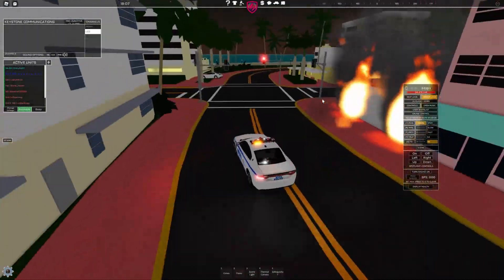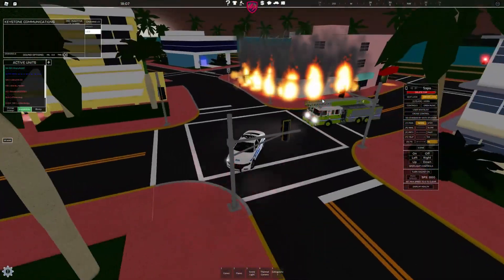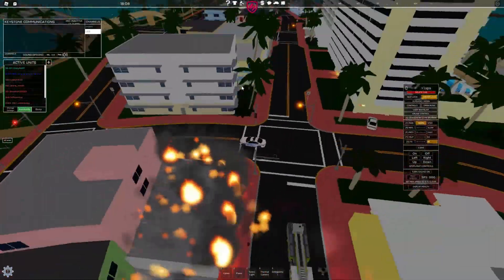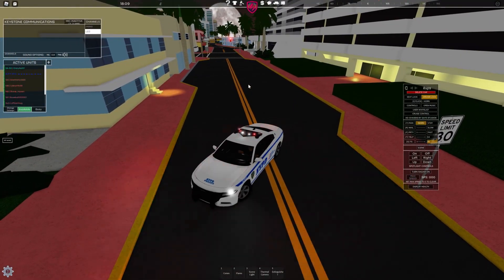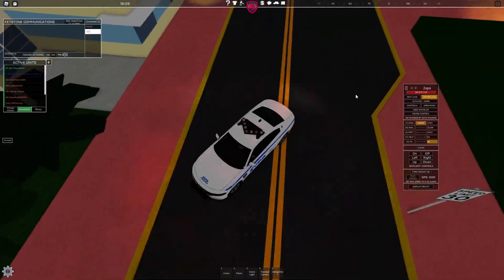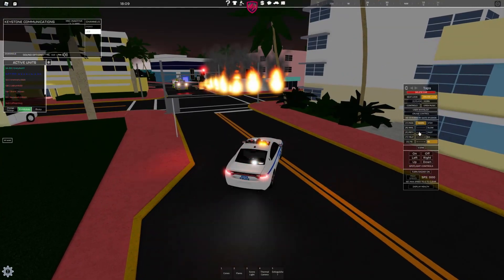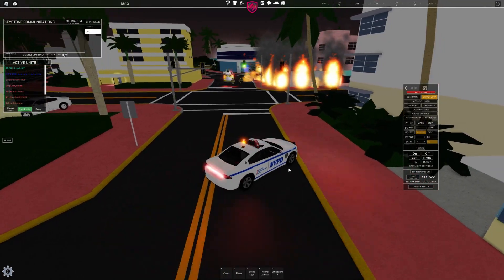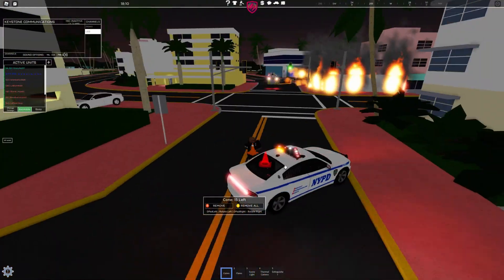We are on scene before the fire department is here. We're going to have to block the place off — put cones here, block off this whole area. I'm trying to figure out where my car should go. I'm thinking we put the car at an angle right here and then tell them basically to go around, with a little extra room over here to make a U-turn.